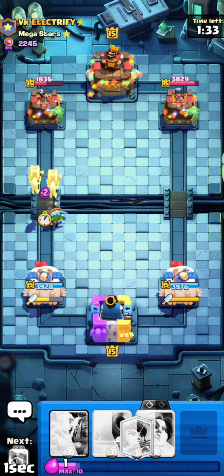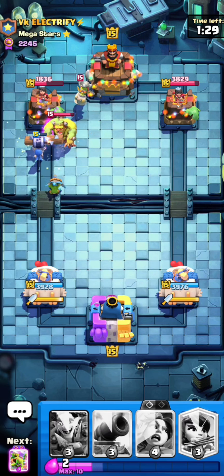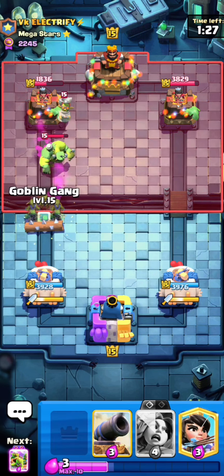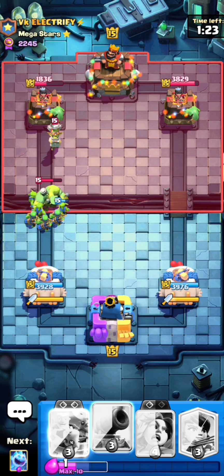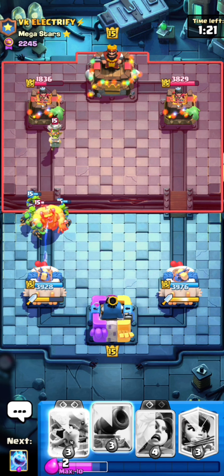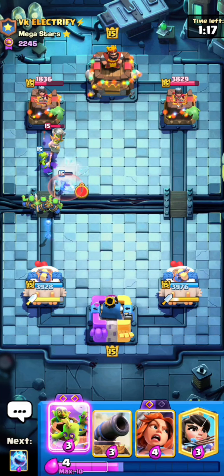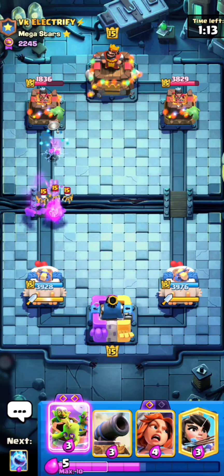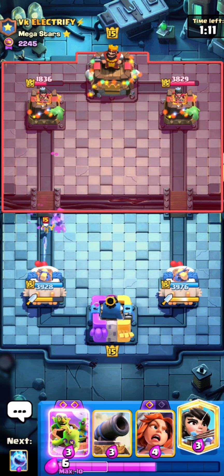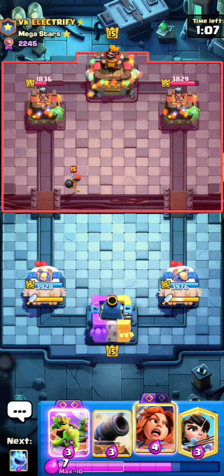He actually messed up the Evo Skelly's placement — if he played that in the back he would have countered the barrel for like no hits, but that way I get very good damage right there. Perfect start to the game against one of the best current decks. This deck he's playing is completely broken right now, and okay decent Goblin Stein, but he still has to waste the log because otherwise at least one wall breaker would have connected.